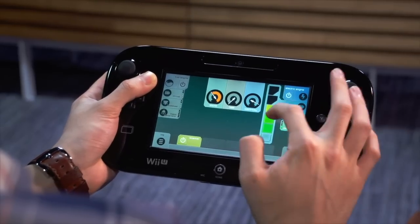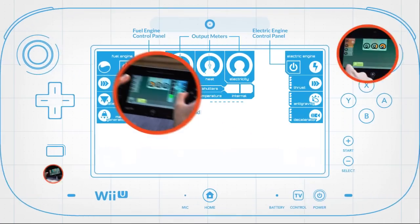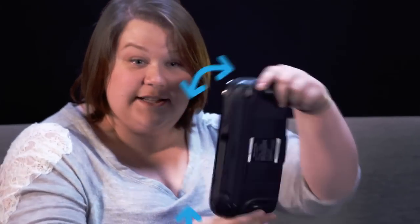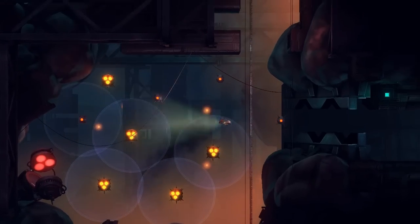The Wii U gamepad functions as a heads-down display, giving the engineer full control of engines, tools and system settings. Remember to communicate in a clear and effective manner and everything will be safe and easy on your adventure.